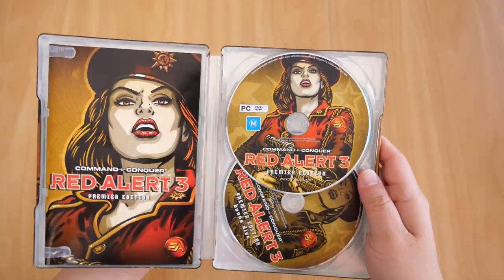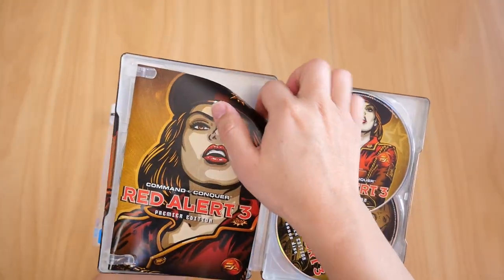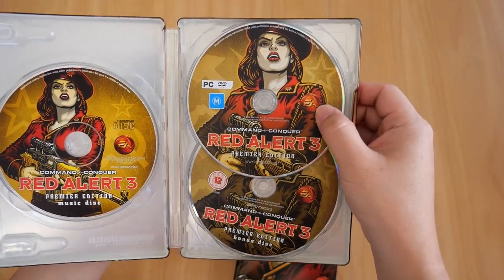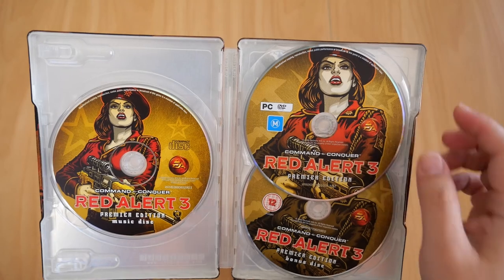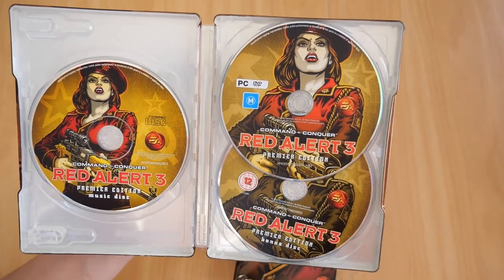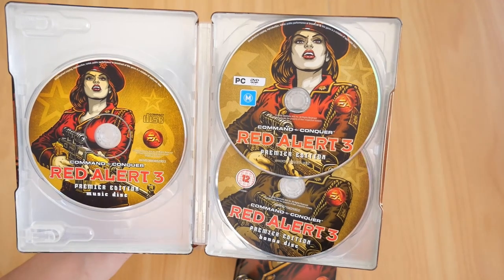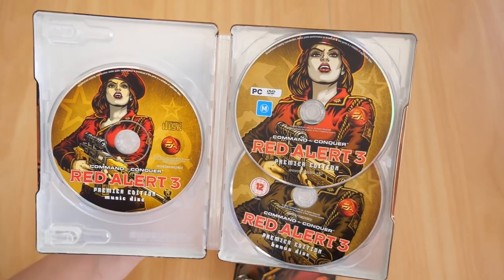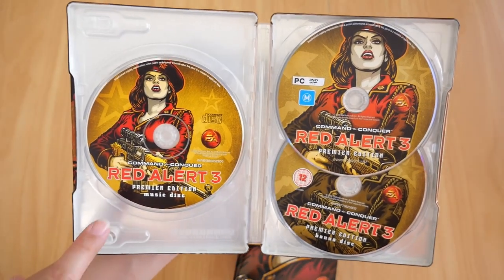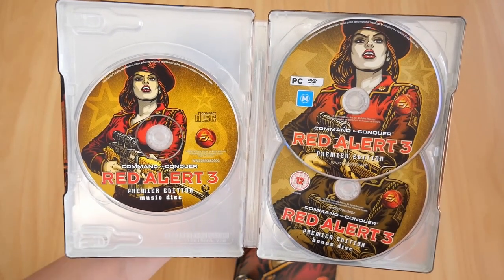Let's open it up and see what's inside. The Premier Edition contains three discs. You have the game disc, which is right up here. A bonus disc, which contains the making-of documentary, bloopers, outtakes, video featurettes, strategy videos, and I think there is an exclusive desktop wallpaper in there somewhere. And finally, you also get a music disc.